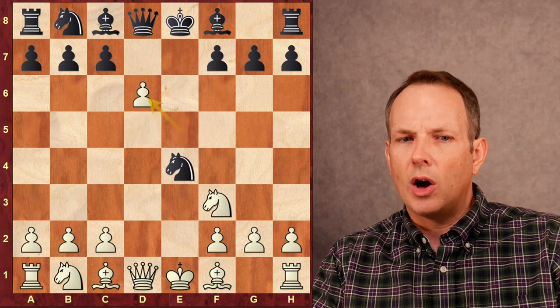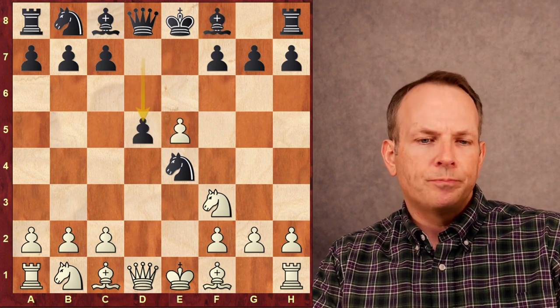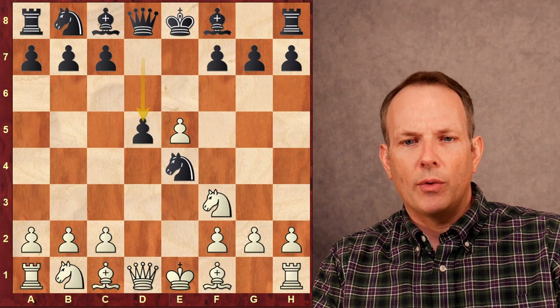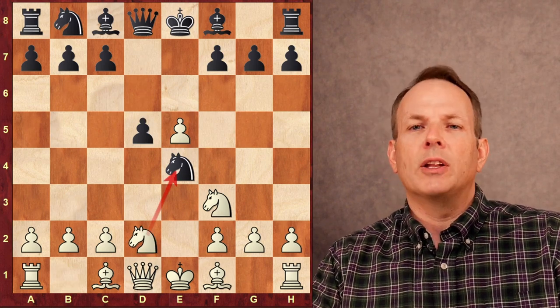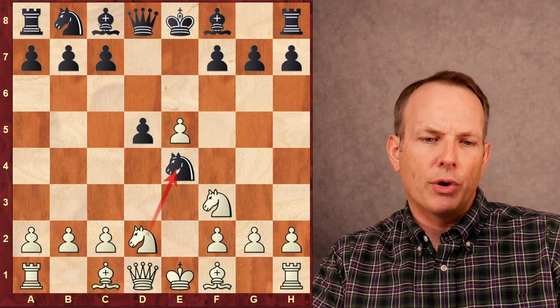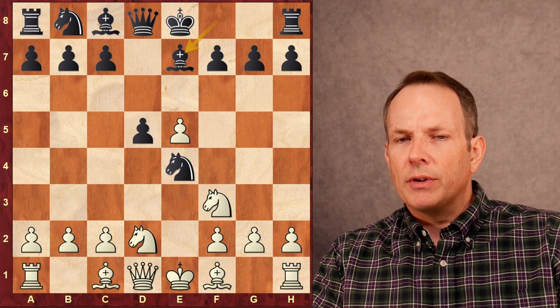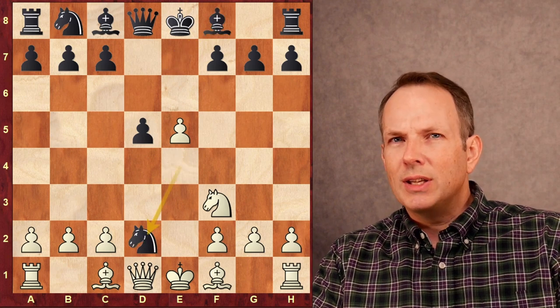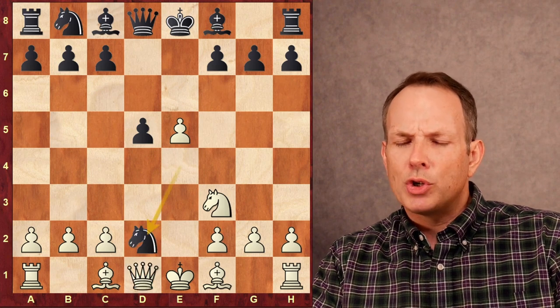If Alireza were to take en passant, then after bishop takes d6, black is fine. So instead, Alireza plays knight b to d2 to challenge that knight at e4 — the knight on e4 is protected, but it puts some pressure on it. Perhaps knight takes d2, queen takes d2, would be a better choice for black.